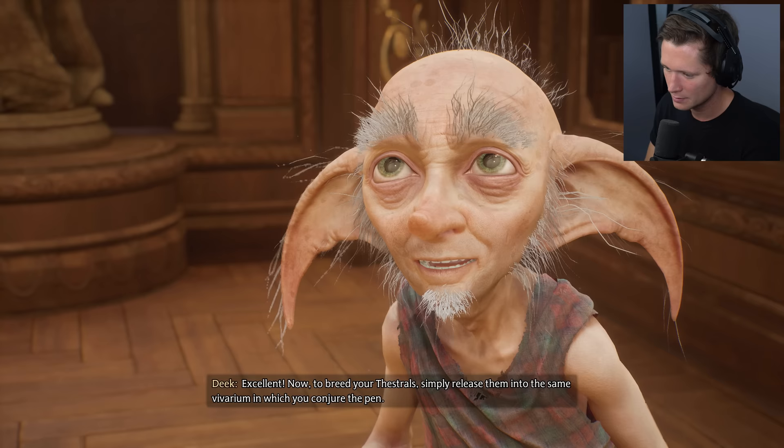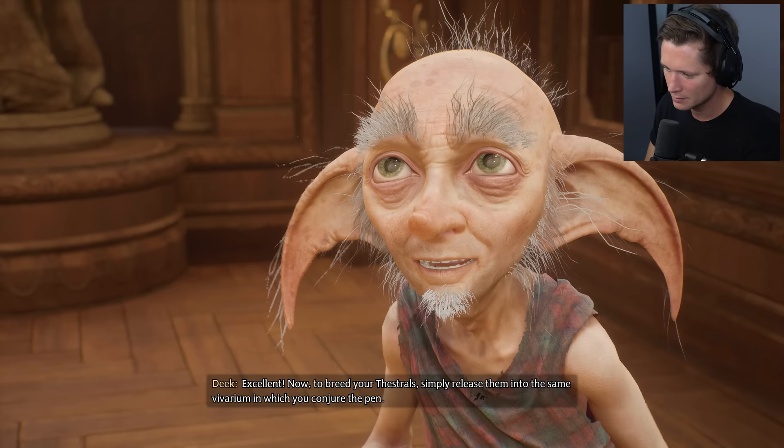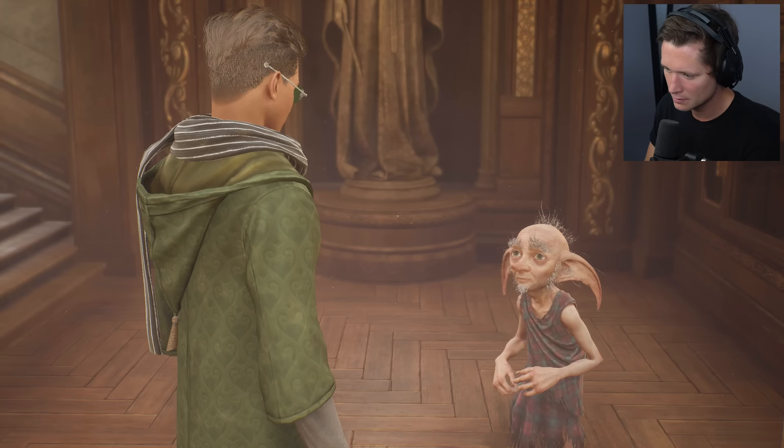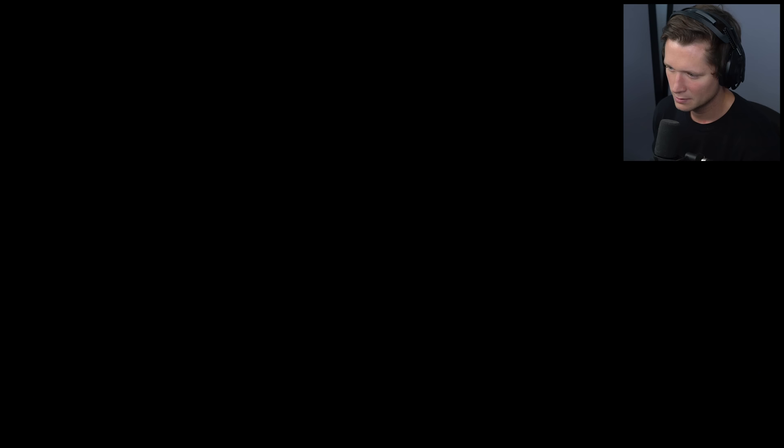We've rescued Thestrals and bought the Spellcraft for the pen. Now, to breed the Thestrals, simply release them into the same vivarium in which you conjure the pen, then use the pen to start the process. I wonder where I should conjure it — it's adding another room for us. Let's go.